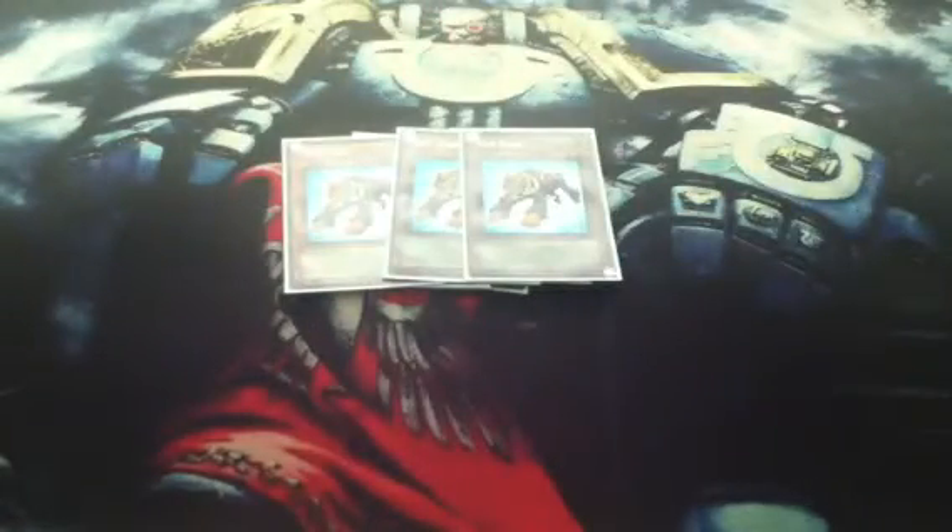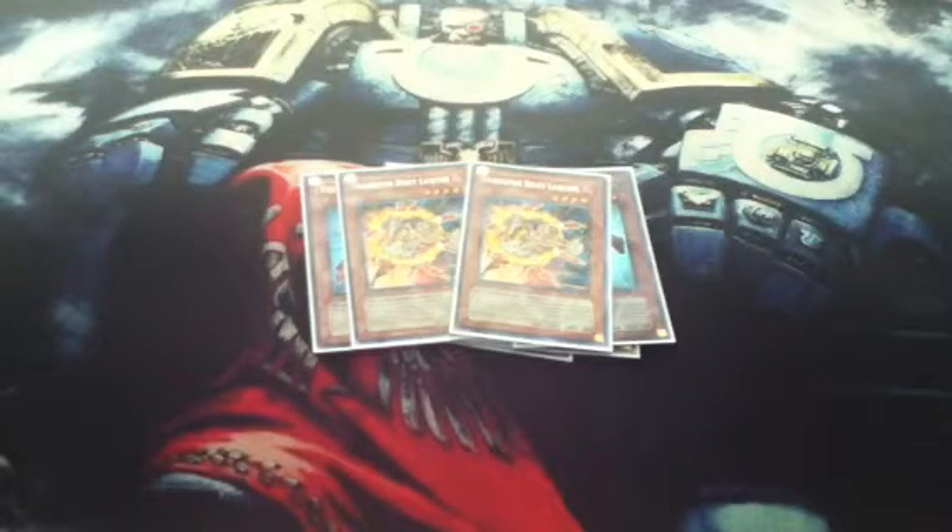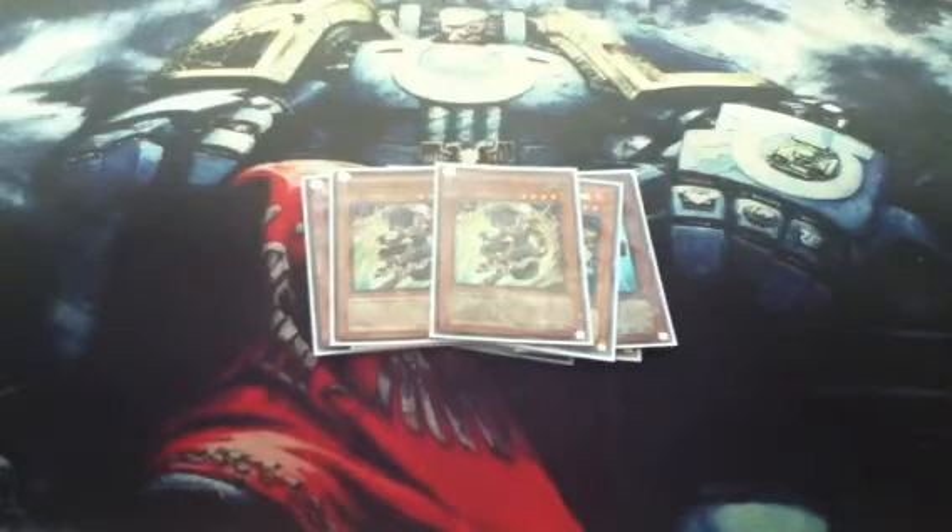The rest of the deck: we have two Gladiator Beast Laquari — 1800 attack. When it goes back to the deck and is special summoned by a Gladiator Beast effect, he becomes 2100 attack. Next is Gladiator Beast Darius. When summoned by Gladiator Beast effect from the deck, you can special summon one Gladiator Beast monster from your graveyard with its effect negated. And if Darius returns to the deck by its effect, then the other monster returns as well.